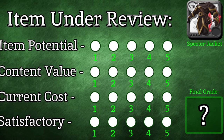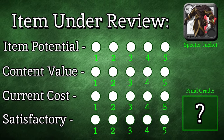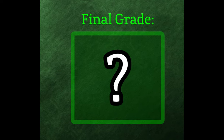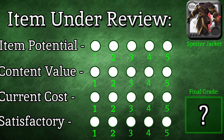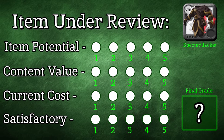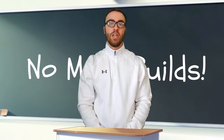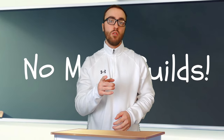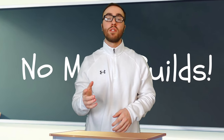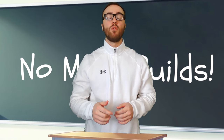To wrap things up, we'll be putting the item under review and giving it a final grade. This grade will help determine if you might want to try out this item or weapon in one of your builds, or maybe if it's not worth your time at all. To help us better understand this, we'll be rating the items or weapons under four categories: item potential, content value, current cost, and satisfactory. If you know of any equipment or weapons that you think are underrepresented and want to see covered in the next video, let me know in the comments below, or join us in the Great Axe Club community Discord, linked below.